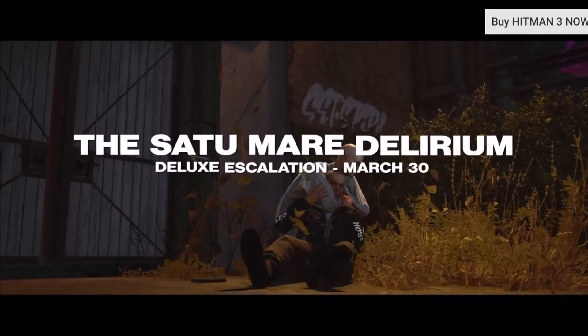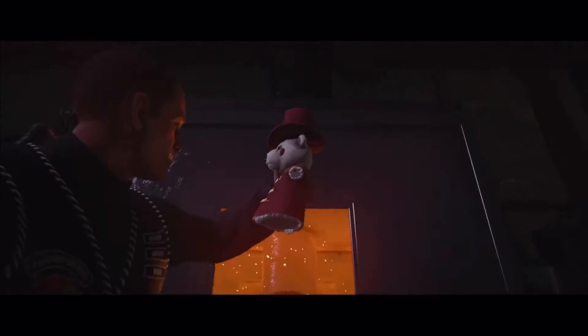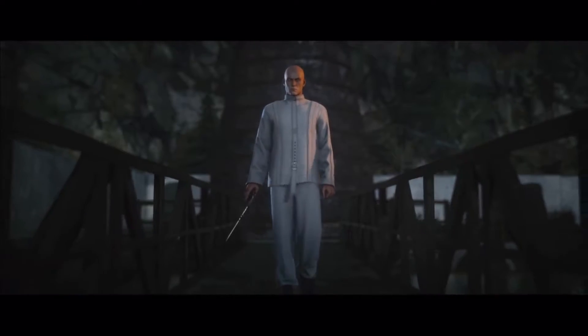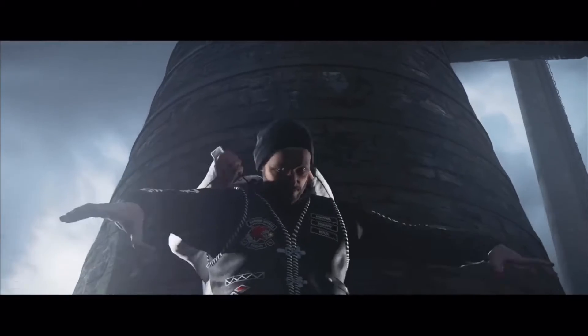For owners of the Hitman 3 deluxe edition, we have the sixth and final deluxe escalation incoming — the Sartumare Delirium, inspired by your very first escape. 47 is being held captive — big mistake. No one can hold 47 in a straight jacket, we've seen that before. Fight your way out and give them what they deserve, and unleash your wrath in this very unique escalation.